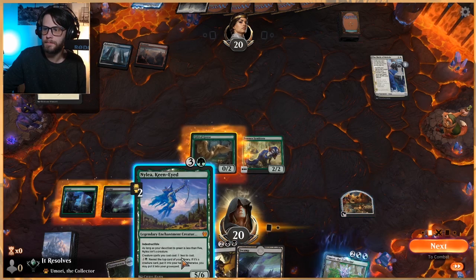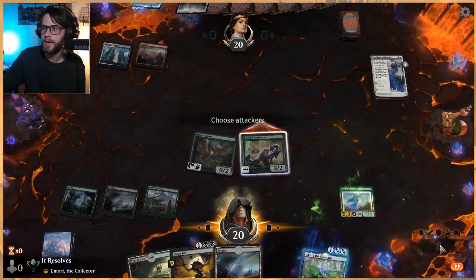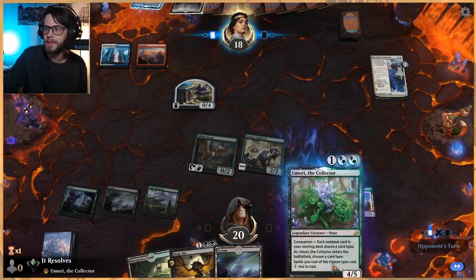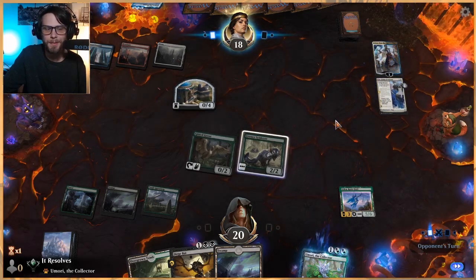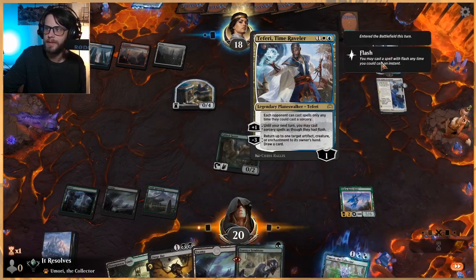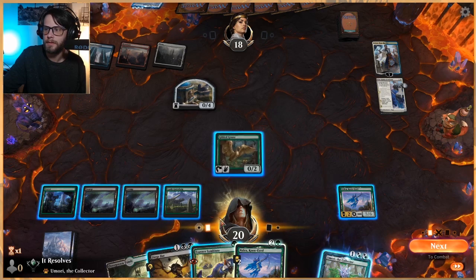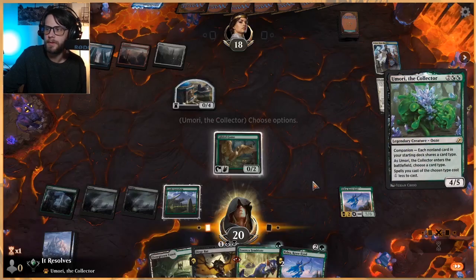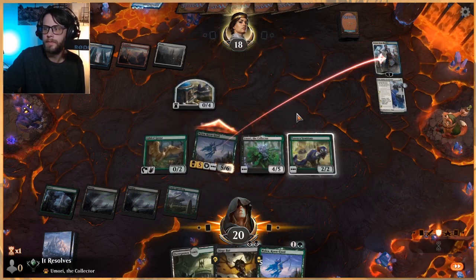We'll go ahead and play Nylia here — just as a way to get a strong threat on the field for the future, but also to continuously draw some cards with our mana if we don't have a great play. Next turn we can just drop Umori or the Dirgebat if we really want to, but we kind of want to save this for something big. We'll play out the Amori — calling Creature — and drop the Essence Symbiote once again.